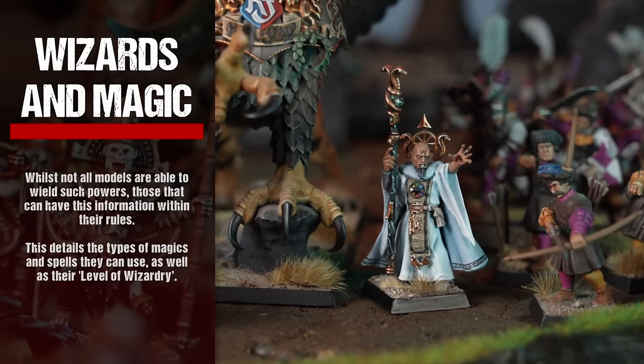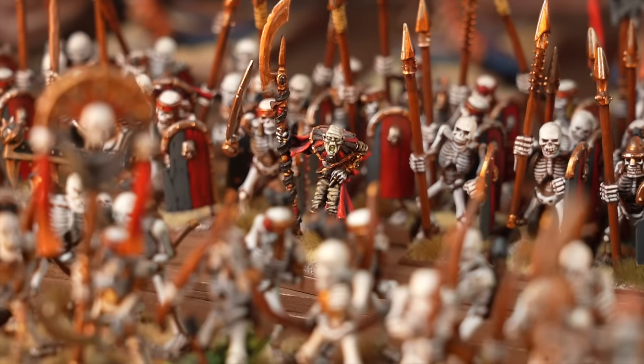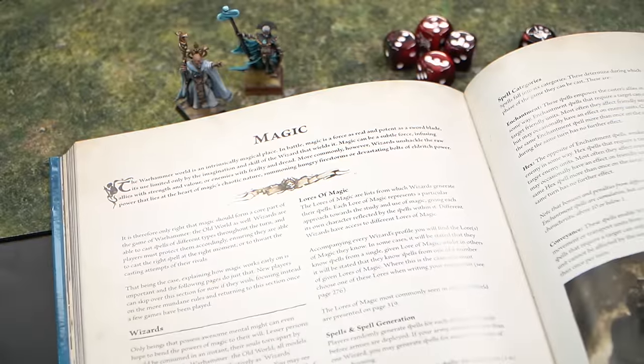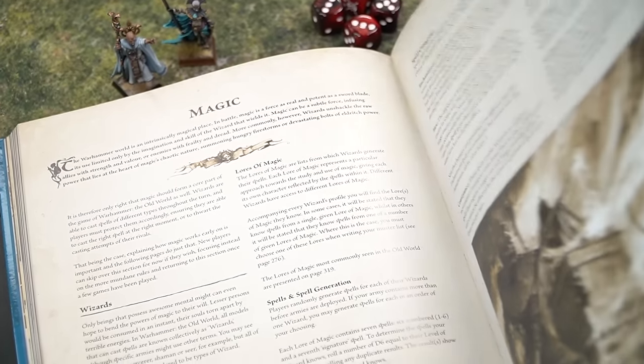Next we'll cover wizards. Magic is in abundance in the Old World and wizards are able to bend the winds of magic to their will. Whilst not all models are able to wield such powers, those that can have this information within their rules. This details the types of magics and spells they can use as well as their level of wizardry. We'll go into more detail on magic later.